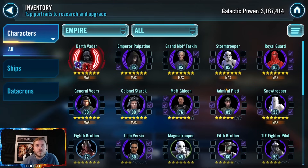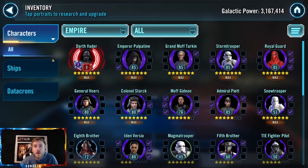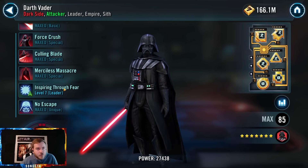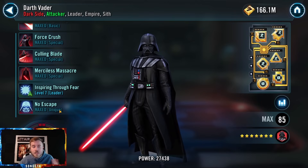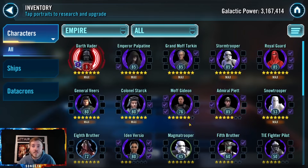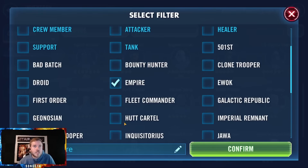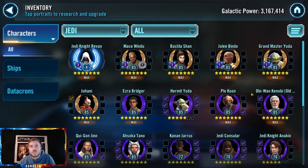Empire — only Darth Vader for now. Get some gear on Mara Jade even though she's three stars — under Emperor Palpatine with Darth Vader it's going to be nuts. You need the zeta on Emperor Palpatine — don't worry about his unique, give him the lead zeta, it's fantastic. What zetas are here — good, but no leader zeta. Zetas are precious for you. Merciless massacre is top priority — leadership is nice to have. Give Palpatine his leadership. With a setup like this you can put Tarkin in there, Mara Jade if you give her some gear, and Moff Gideon.